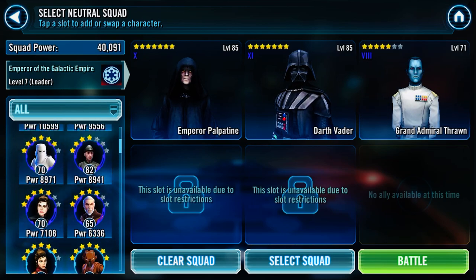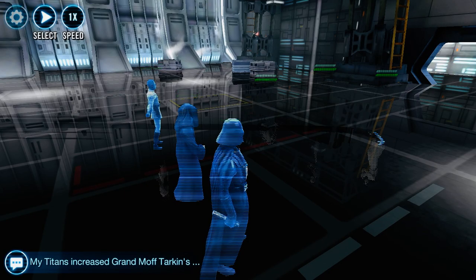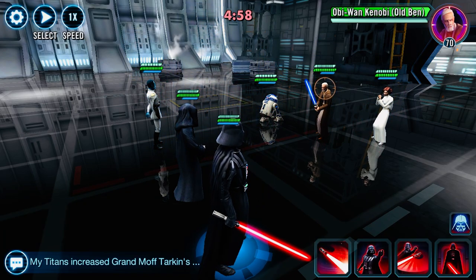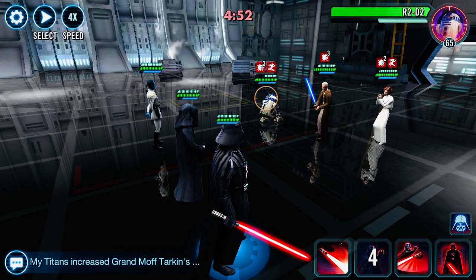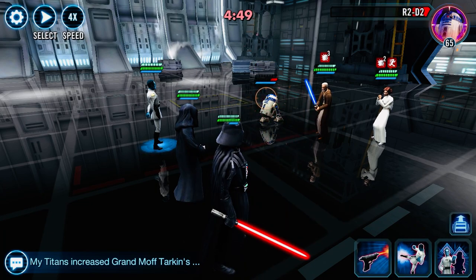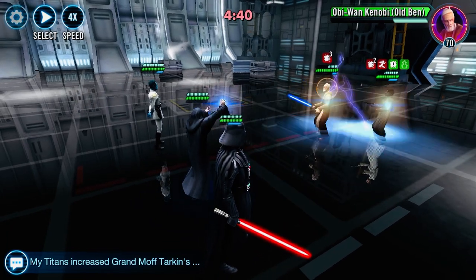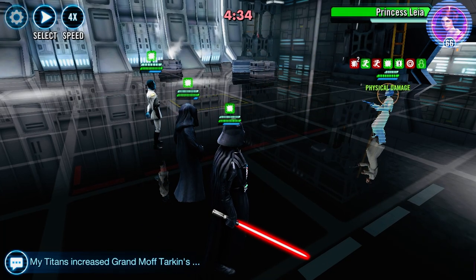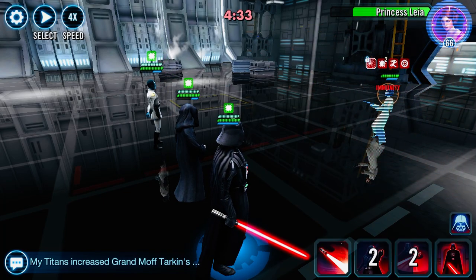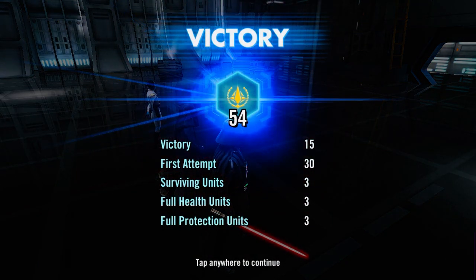Get some debuffs, and increase some speed. Let's just knock out R2 before he gets his burning going. Perfect. So between the two of them, they did not actually even use a turn. And there we go — Merciless just for the fun of it. Big hit. 54 banners. Perfect.